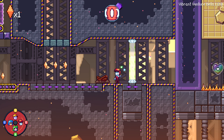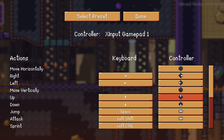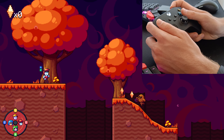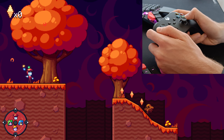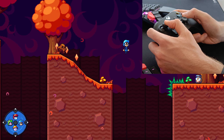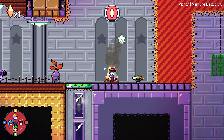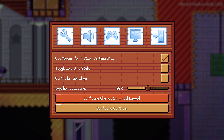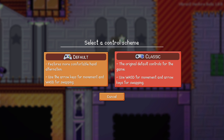There is also a new default control scheme in the game, which is quite different from the old one. On an Xbox controller, it uses the bumpers and the back buttons for actions like jumping, and ABXY for swapping. This not only matches the colours of the characters, but it also allows you to swap and jump at the same time — doing this on the old control scheme was quite difficult. You can still reset your controls to the old control scheme by going into the options menu and entering the control mapper, where you can select either the new default control scheme or the classic control scheme.